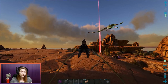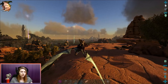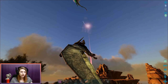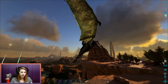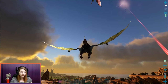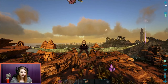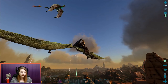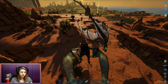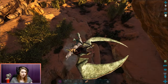Maybe I'm just doing it wrong and there's a way to have them not take off every time you feed them — maybe by sneaking up or something. I'm just trying to be quick whenever I see him land. I should try that next time he lands.